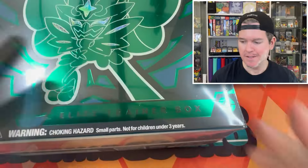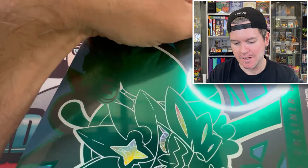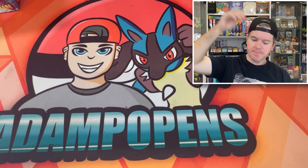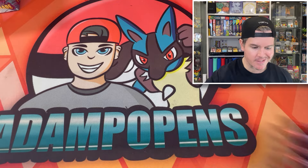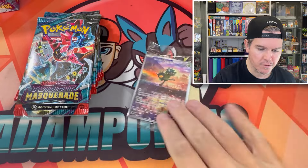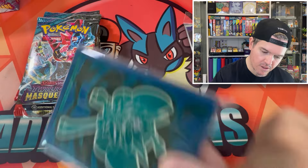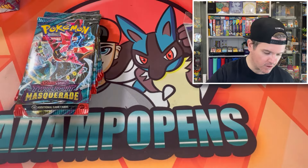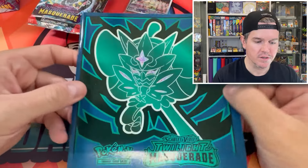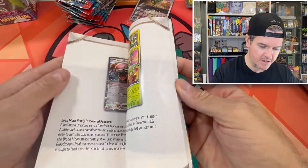Elite trainer box time — let's go! Tried to fix the facecam. Very professional, as always. Guys, we've got our nine packs. Have a promo, have a code — a beautiful promo right there. Beautiful dividers, very nice. And the sleeves. You've seen it all before guys. I'll take a quick look through the Player's Guide as I like to do at the start of every set — we'll go straight to the cards at the back.